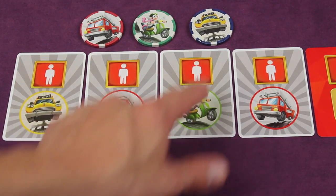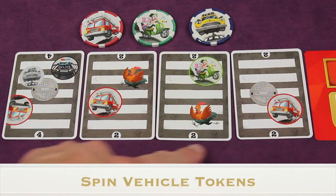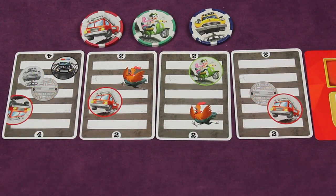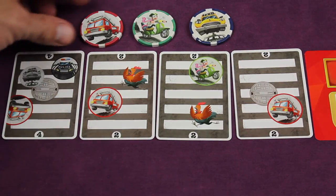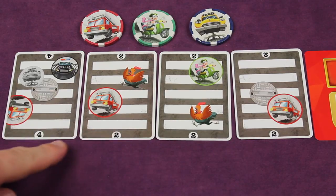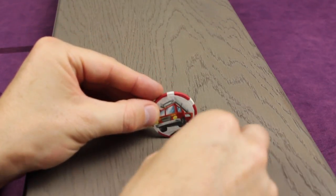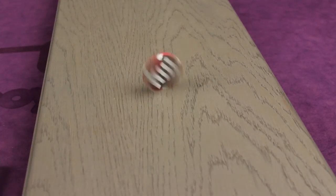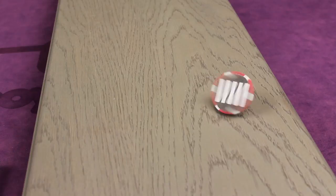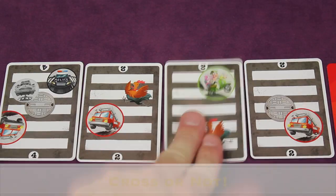As long as each vehicle is represented by a token you're okay. Next, flip all the crossing cards face up. As soon as they're revealed, someone counts down three, two, one, go — and players simultaneously take the tokens and spin them. The time between when cards are flipped and when the countdown starts should be as fast as possible, unless playing with children, in which case give them about five seconds to look at the cards. Here's what it looks like when the tokens are being spun.